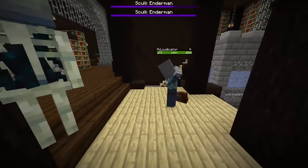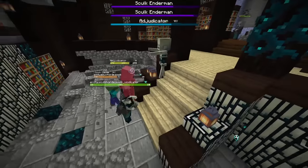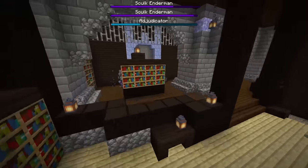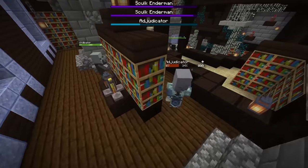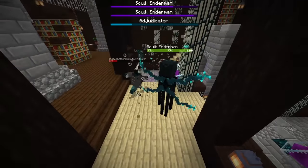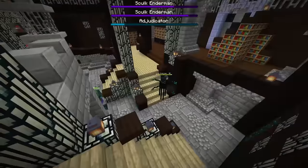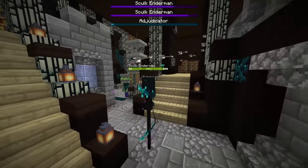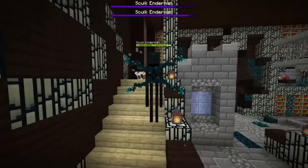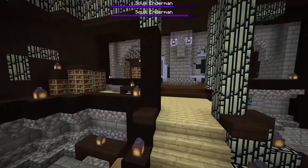They are ignoring the adjudicator for now. He's getting destroyed — he's going to get wrecked. There's the Skulk Enderman. He's almost dead. Why aren't you shooting arrows? You're a corrupted enderman, not an archer. It's dead. The whole mansion has been taken over by Skulk.